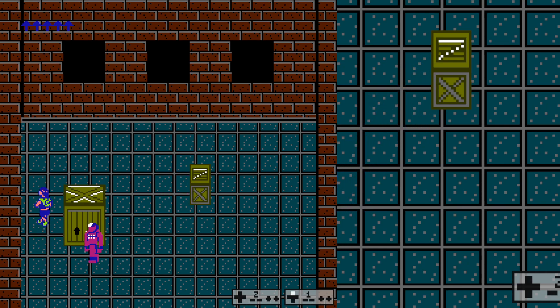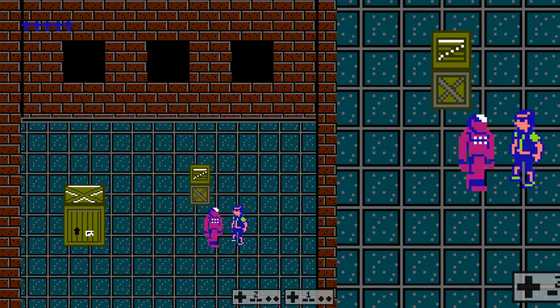You'll notice the 3D effect of the crates does work. Some people were doubting whether or not that would function with the taller objects, but it's definitely there. I've included a little zoomed-in view so you can see the fighting. There's a feature I can finally show you, which is blocking.